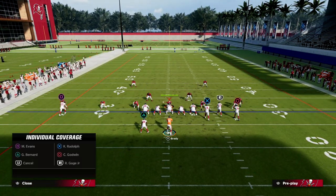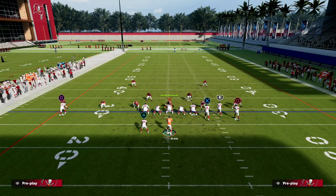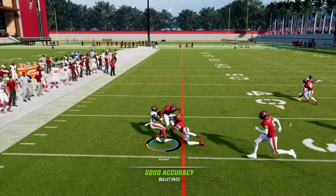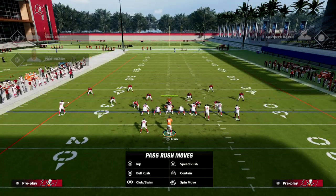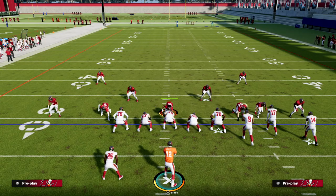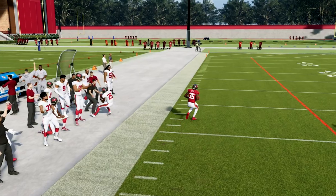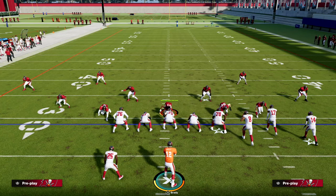Another simple way they can attack us defensively is a lazy coverage setup without a tell. If you see something like this, throw the flat route to the running back really quickly and you can basically break a tackle — that could be a house call depending on how they set up their adjustments. For example, if they try to user the running back with the lurk, this is a great way to beat that blitz really, really quickly. This play forces the opponent to defend both flats, which is really difficult this year.